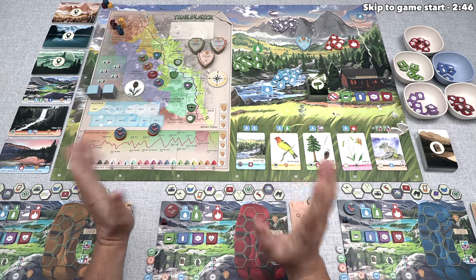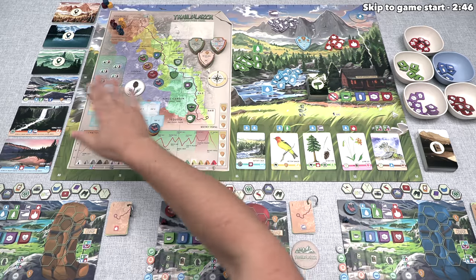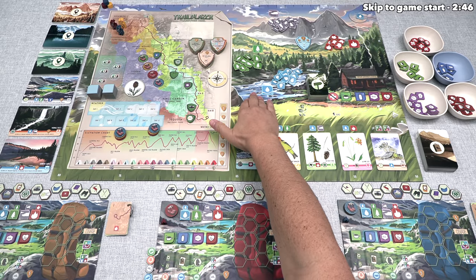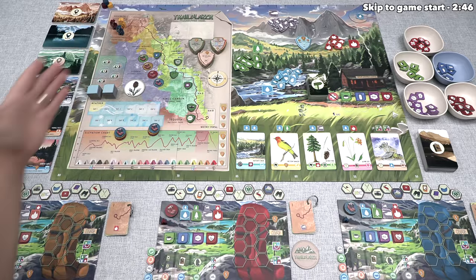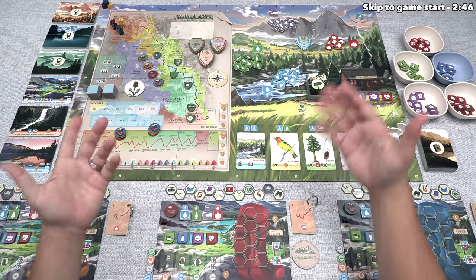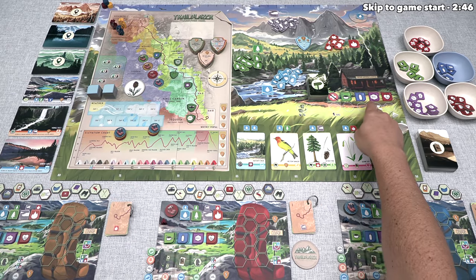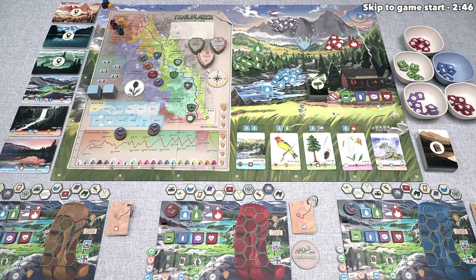During each one of the game's days, players are going to use their track tokens to do a wide variety of things as they are hiking along the trail. They might gather natural resources, and they can also discover flora and fauna along the way. In addition to that, players can explore incredible vistas, and of course, they can actually hike along this trail. Most of the things that you do in this game are going to use up various natural resources or personal resources. At the end of each day, you do need some food and some water in order to stay healthy on the trail.